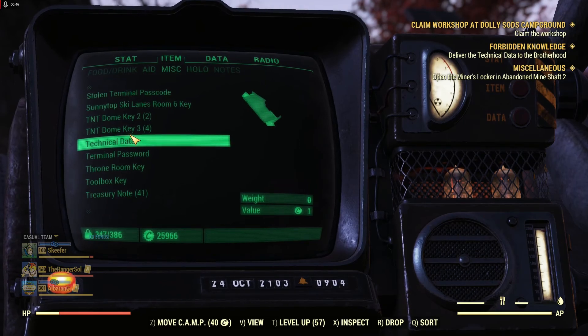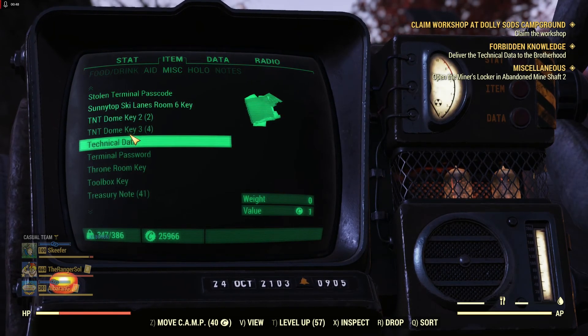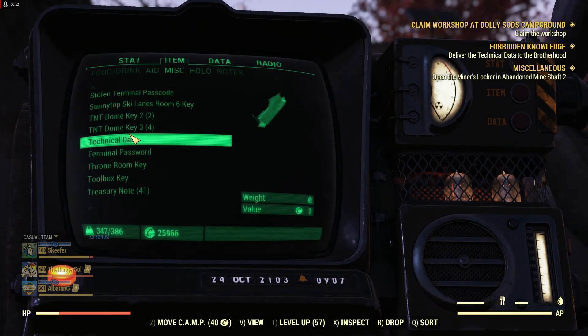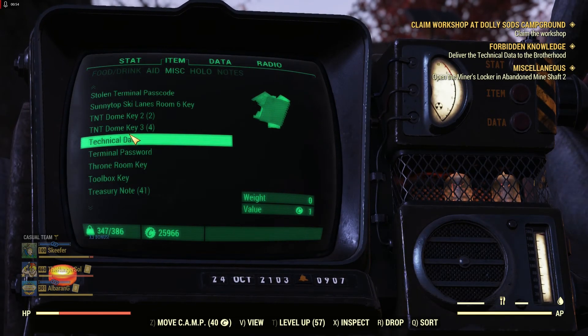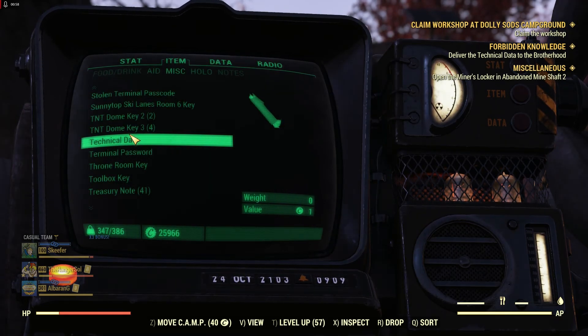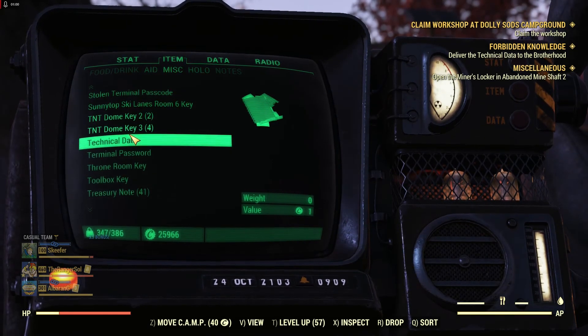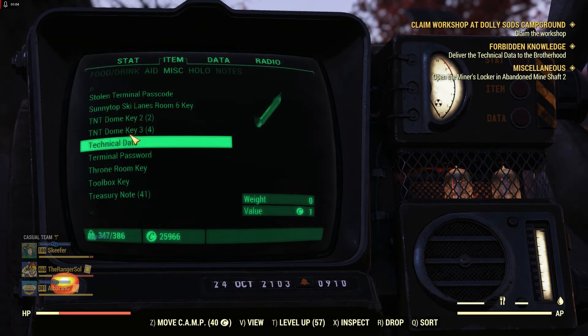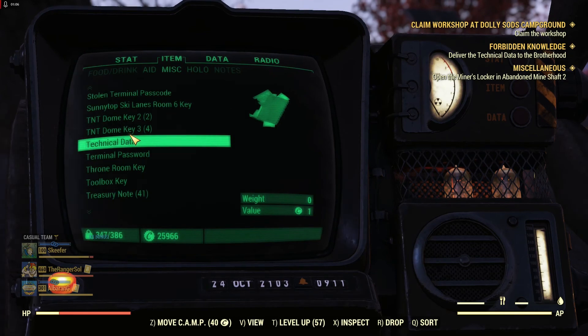Before the One Wasteland patch, you used to only be able to turn this in once a day, so everybody would have a stack of a hundred of these on them. Now you can turn it in as often as you find it. They've reduced the drop rates — it used to drop much more consistently out of containers, but now it's a much lower drop rate, though you can turn it in an unlimited number of times.